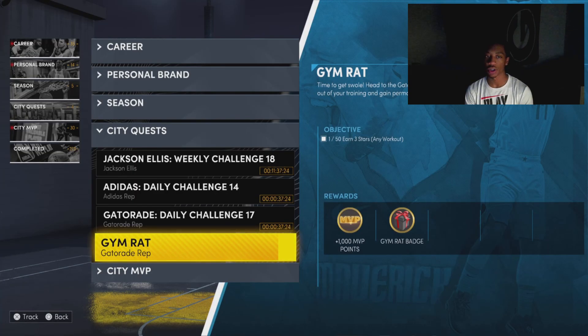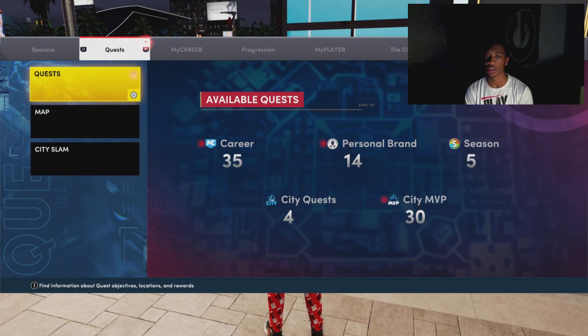Welcome back to the video you guys. I'm gonna show y'all today how to get the Gym Rat badge. So y'all gonna go to City Quest — you'll see Gym Rat right here and Gatorade Rep. So the first method is...